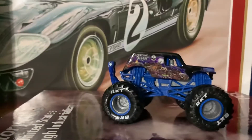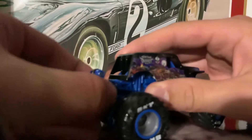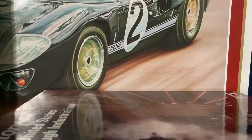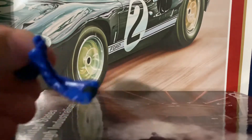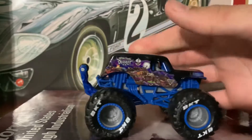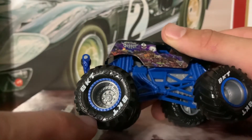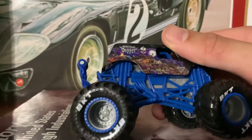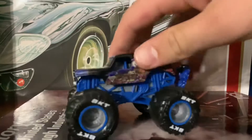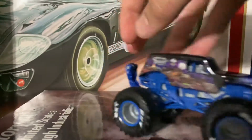Another poster is going to go on my extra poster Ziploc bag. Here's this wheelie bar — this one's stuck on there. Here it is. The wheel actually works. BKT tires. I've said this before — why don't they put it on the BKTs that pop out? Just your average Son of a Digger overall, pretty cool looking truck. Always liked Son of a Digger, and now I have a normal one.